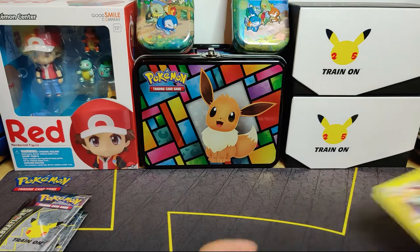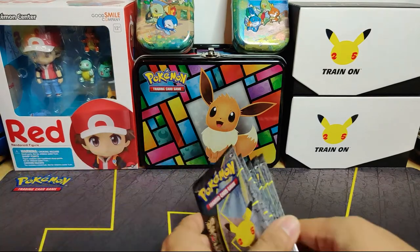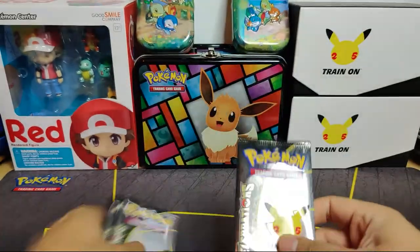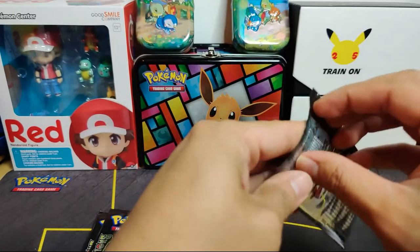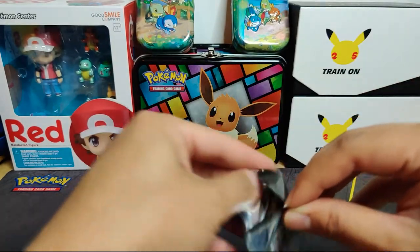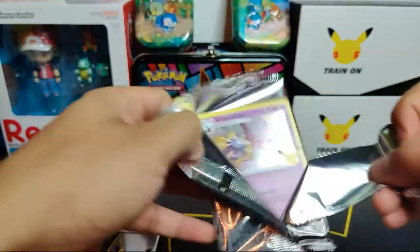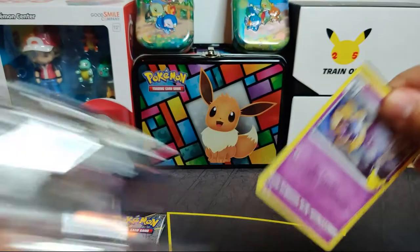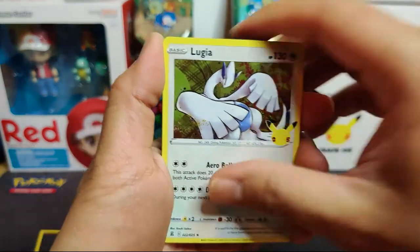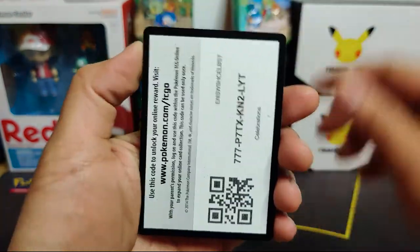Let's crack open our first celebrations pack. I'm missing the Charizard, the Umbreon, and the Tapu Lele - those are now my top three chase cards. We got the Shiny Magikarp from the last opening of the premium collection, so let's see what we get here. First pack - some Glaceon, so nothing in the first pack.